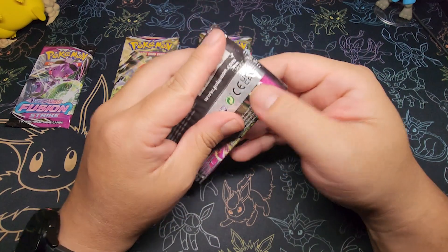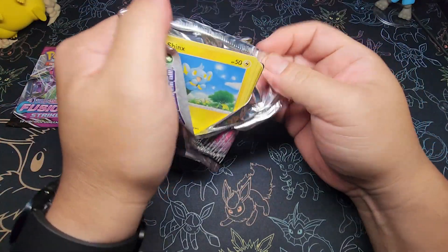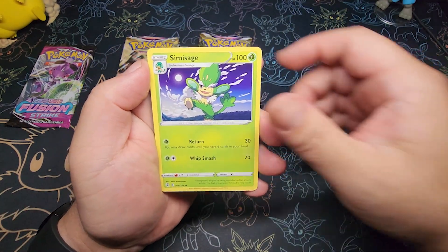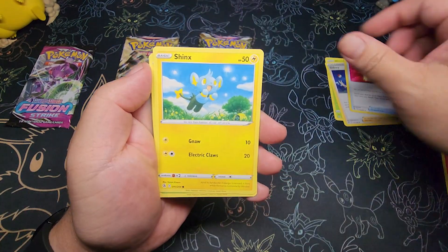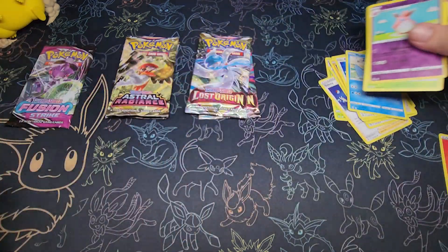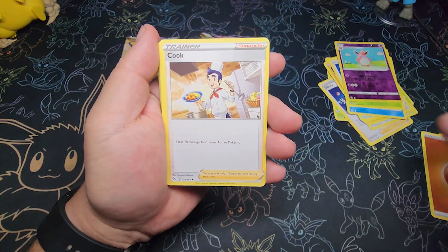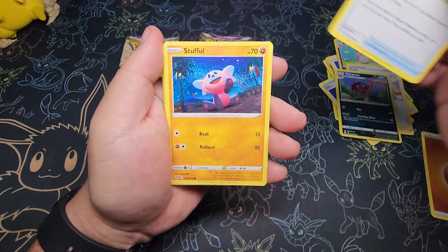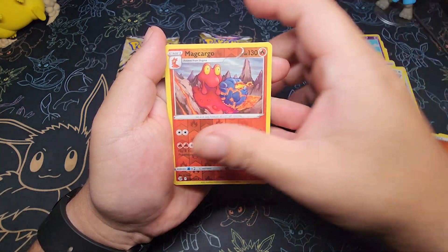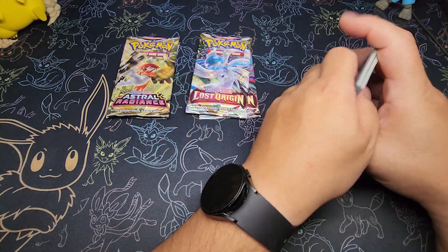Starting with Fusion Strike. Last time I didn't strike out so I was pretty happy about that. Strikeout. Strikeout. Nothing in that second pack — we struck out again. Going with Astro Radiance.